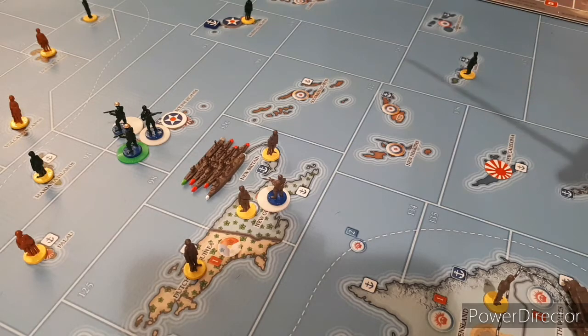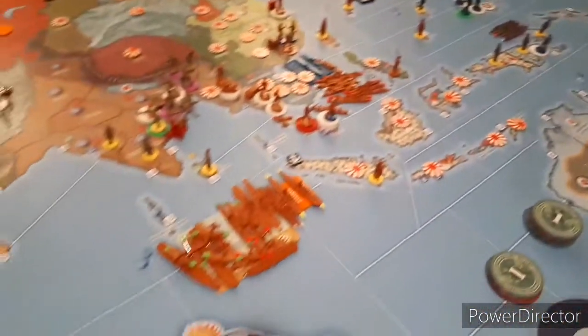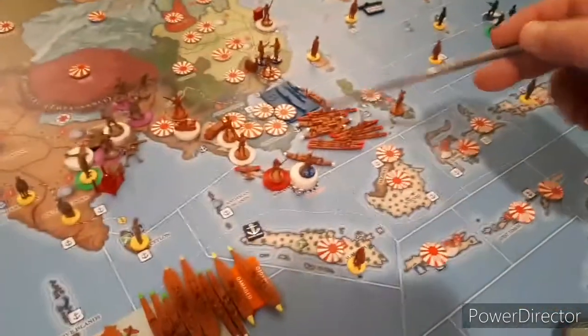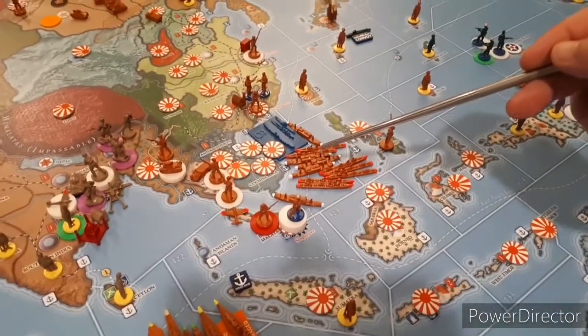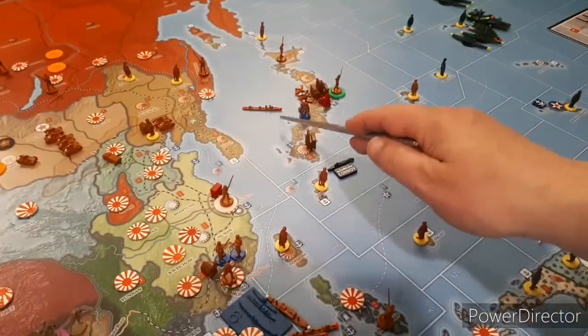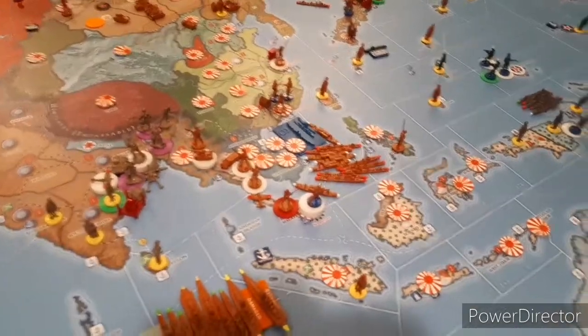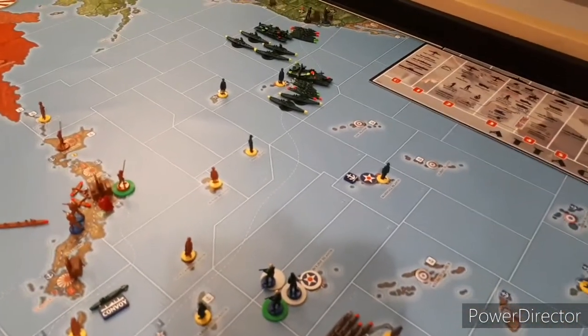I'm not sure what I'm going to do with them yet, but I need to threaten this Japanese fleet. This entire stack here, plus all this, is all together in one spot. The only thing that's not there is that one destroyer. So I need to give them a reason to come out, and hopefully the Americans can get closer with that fleet.